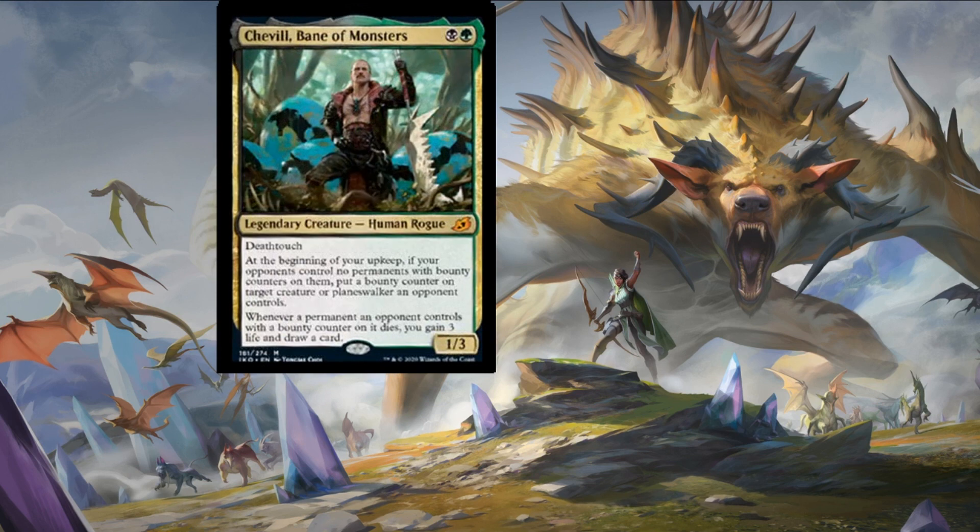Next is Serval Bane of Monsters — one swamp and one forest for a one-three legendary human rogue. For a decent human, it has death touch. At the beginning of your upkeep, if your opponents control no permanents with bounty counters on them, put a bounty counter on a target creature or planeswalker an opponent controls. Whenever a permanent an opponent controls with a bounty counter dies, you gain three life and draw a card. This is giving me Craven vibes — if you have reliable ways to kill permanents it's worth its weight in gold. It itself has death touch so you'd hope to get at least one trigger off that last ability for two mana. Very good text box.